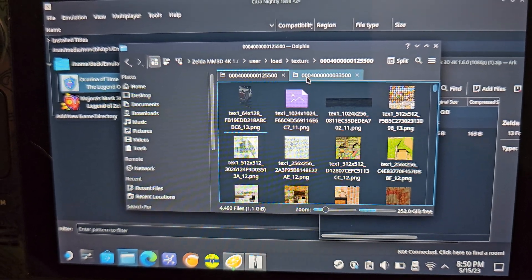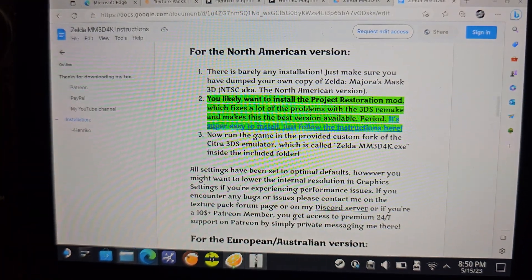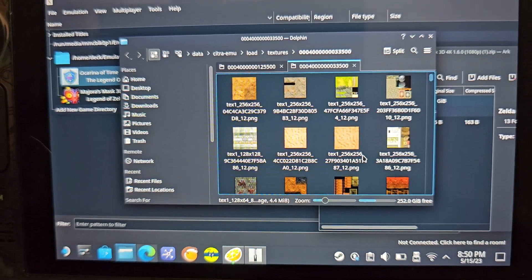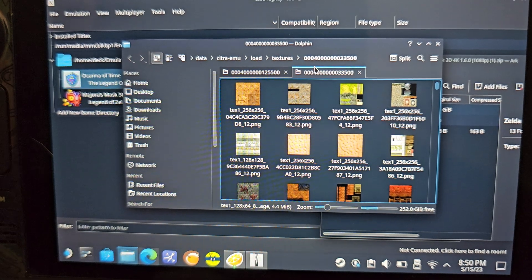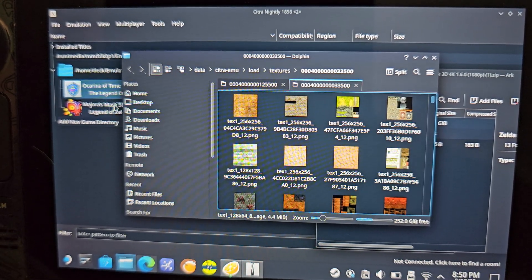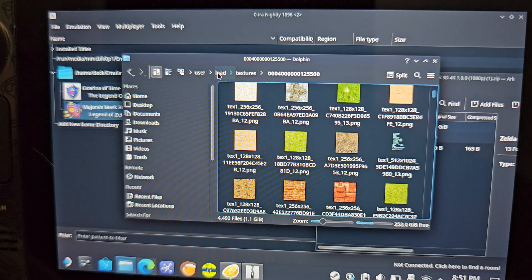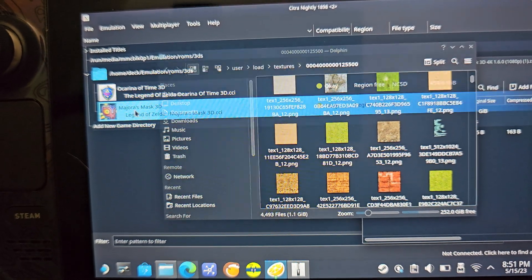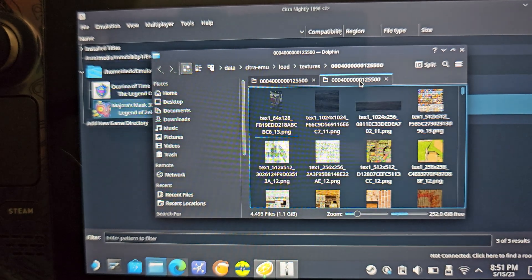The answer wasn't straightforward because even the creator's instructions just say 'run the EXE,' which you can't do on Steam Deck. So you take all the textures from the 'user > load textures' folder in the texture pack and simply copy and paste them into your Citra 'Load Custom Textures' folder.